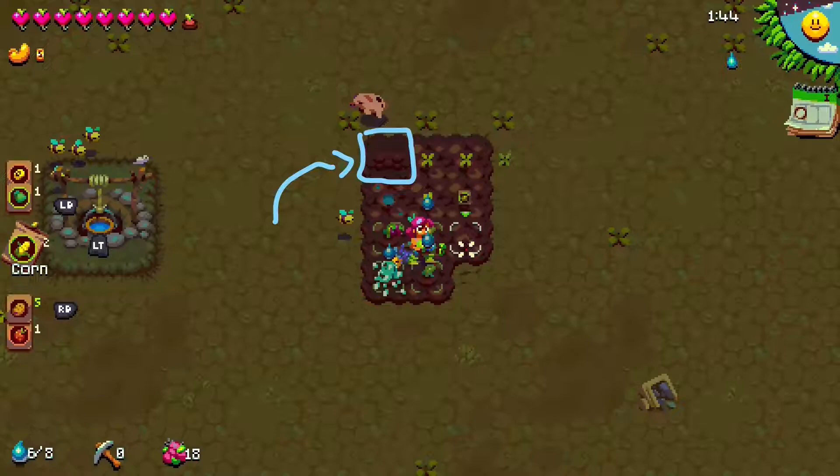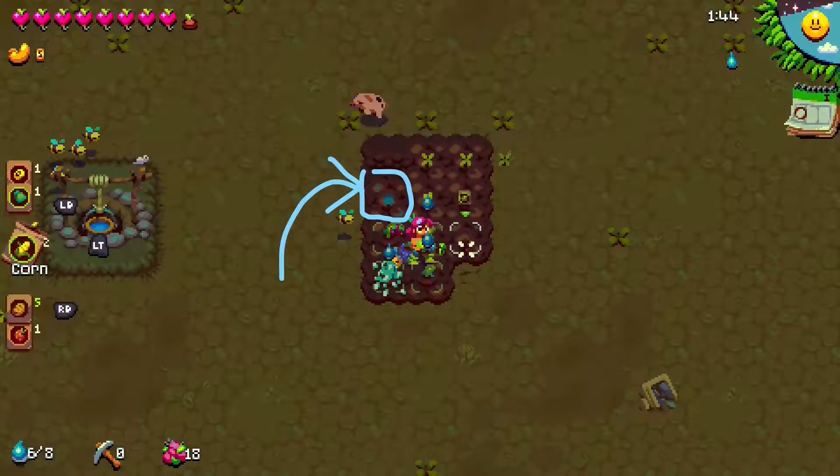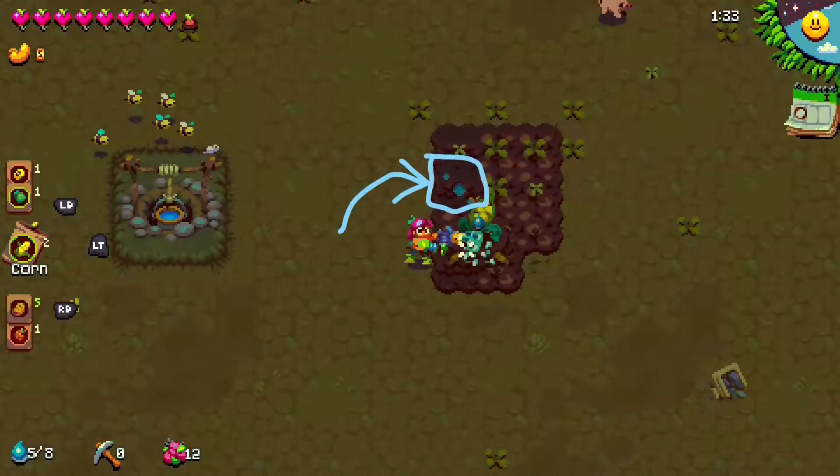There are two more tiles to talk about, but they're not very different from the ones we've already covered. First, you have wet soil — wet soil is just like soil, except it makes crops grow faster on it. And the next one is wet dark soil, which does the same thing — it allows crops to grow faster on it.